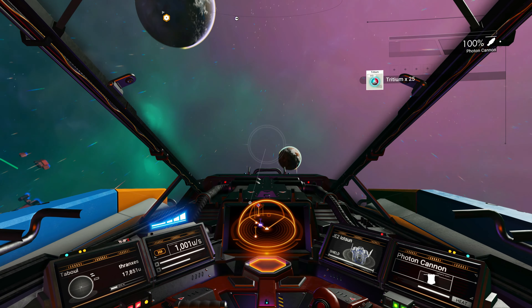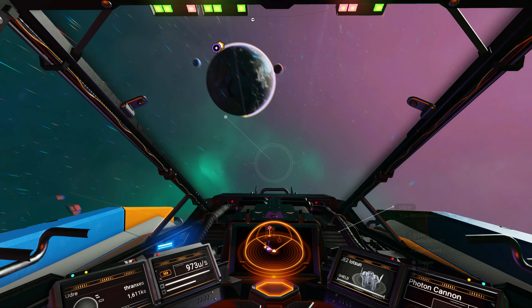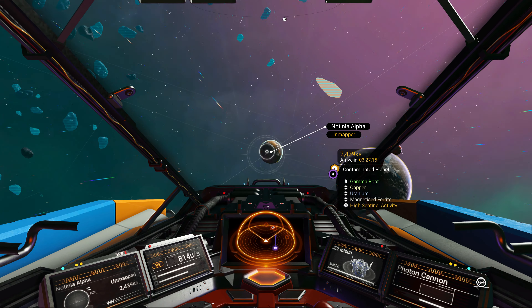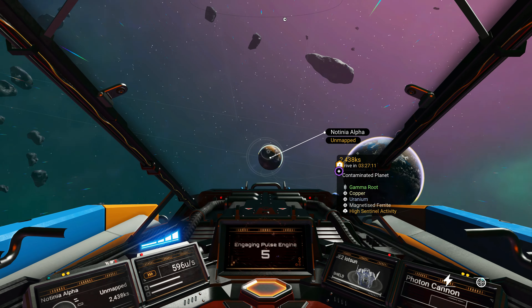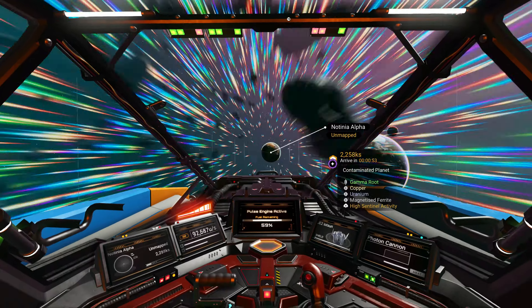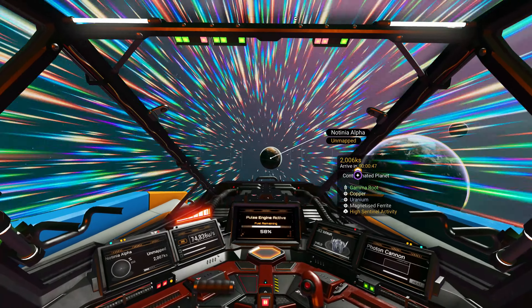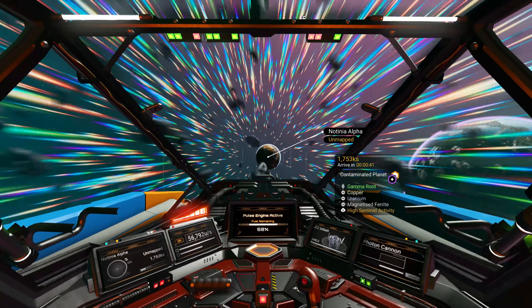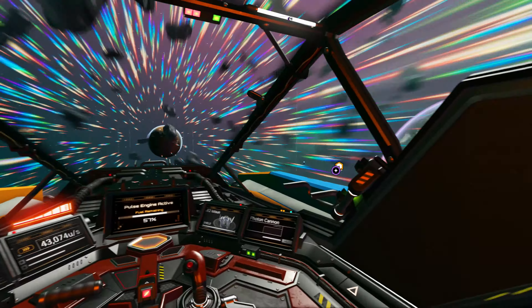We are pushing forward to explore the final planet in this system. Over near the black hole — nope, that's the fungal planet, we've already explored that one. It would be this one. Planet with vast oceans, it is a contaminated planet. There it is over there by the space station.